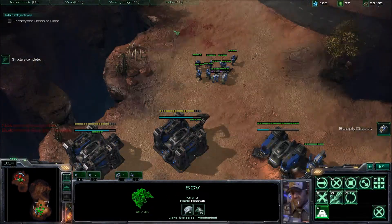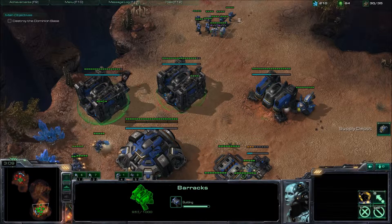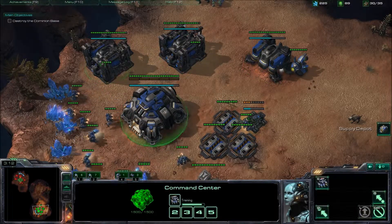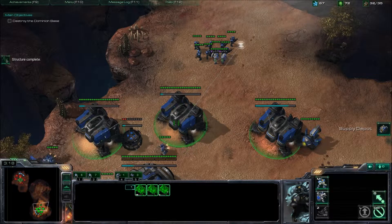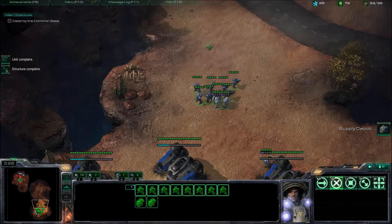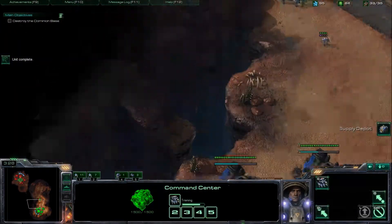If your army's out of position, you might want to try and get them back to your base to defend. Also try to keep up with your supplies — once you have more production buildings, your supply count goes up very fast, so you have to build more supply depots sooner.